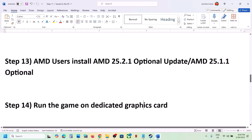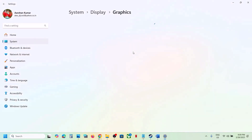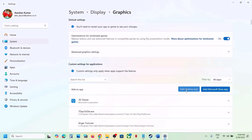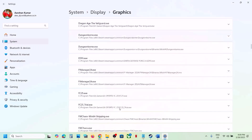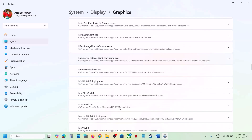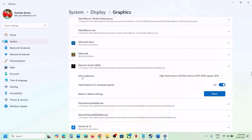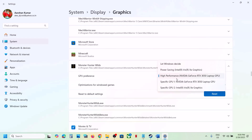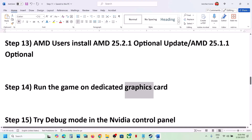The next step is to run the game on your dedicated graphics card. Type 'Graphics Settings' in the Windows search box, go to Graphics Settings, click Add Desktop App, navigate to the game installation folder, select the game exe, and click Add. Once added, find the game in the list, click on it, set GPU preference to High Performance, and launch the game.